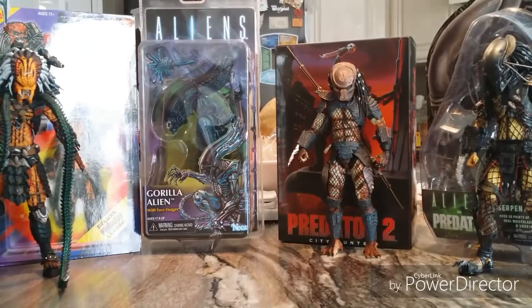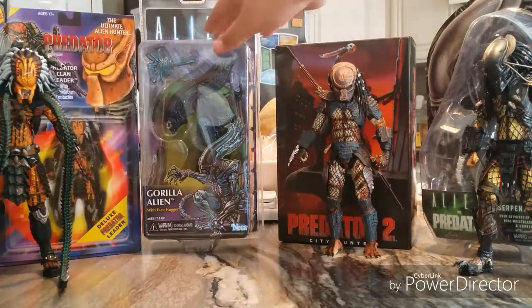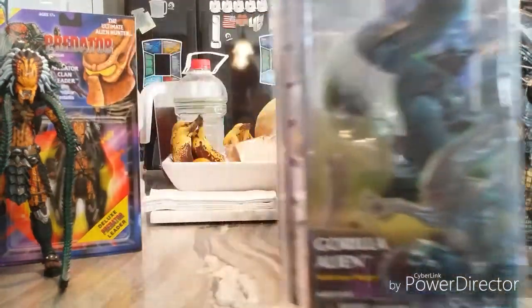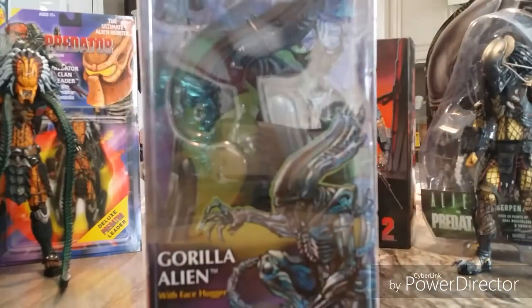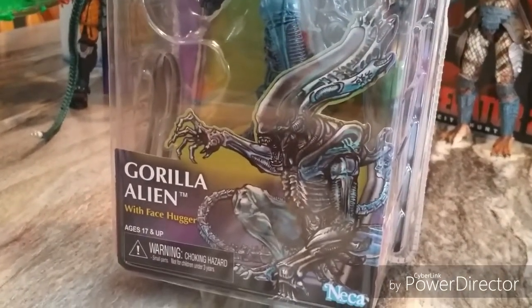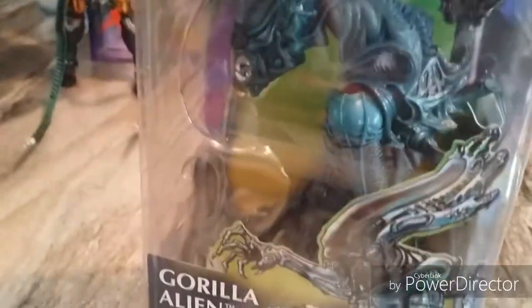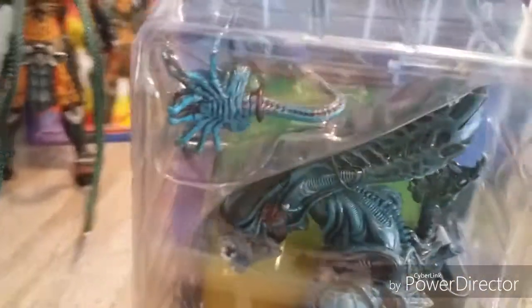Hey guys, welcome to Jurassic Room. I finally have my first alien. We're surrounded by other NECA figures. We have the Gorilla Alien, so we'll take a good look at the artwork here at the front — the gorilla alien hunched over, gorilla alien with face hugger. We have a nice looking figure in the box with the little face over there.